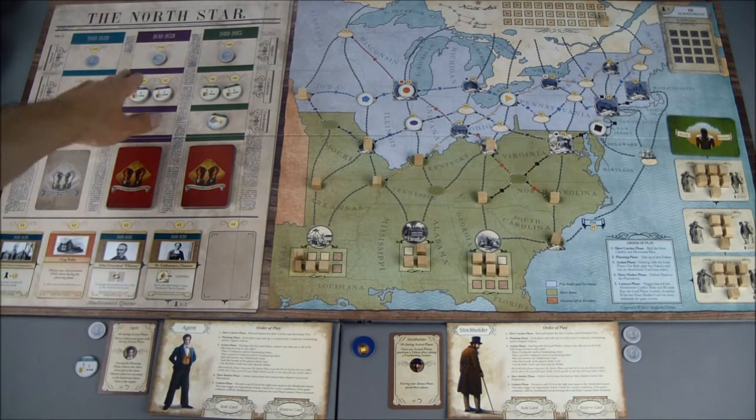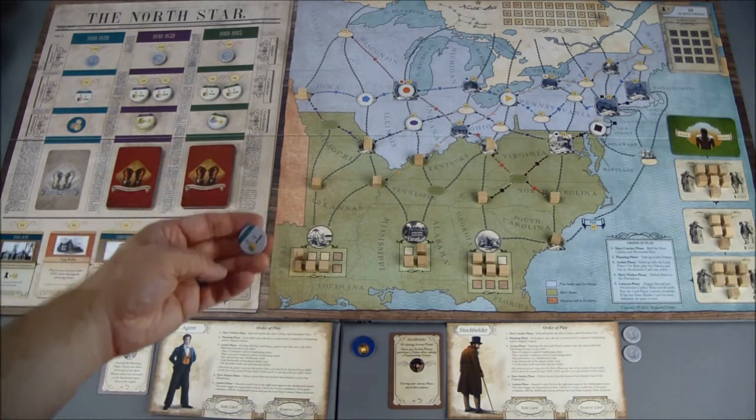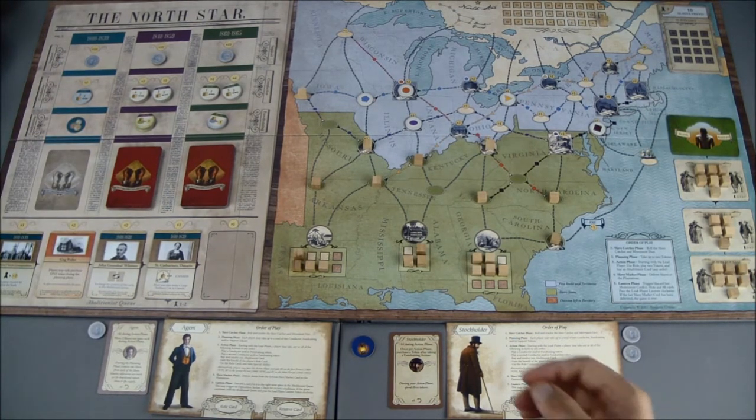We're doing pretty good — there are two tokens left there and two left there, so we're almost halfway. I will use my gray conductor token, which will go back onto the board, and I can move three individuals one space.